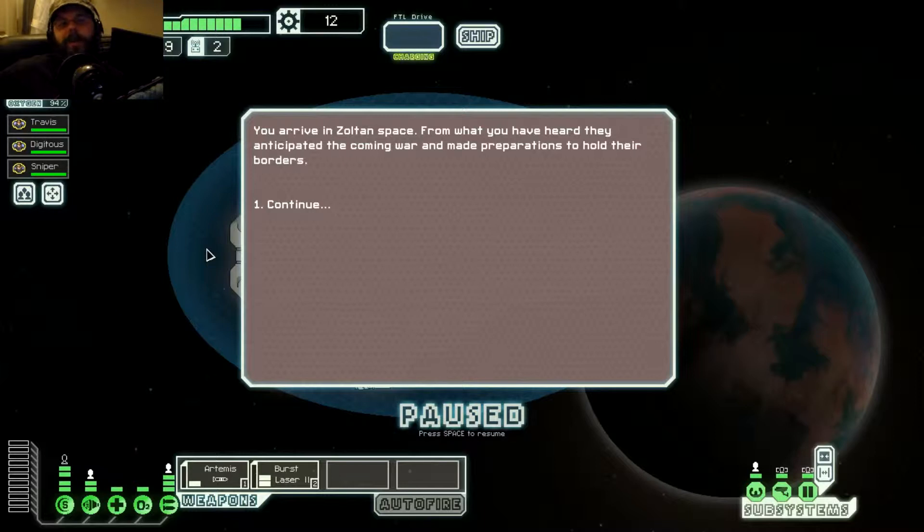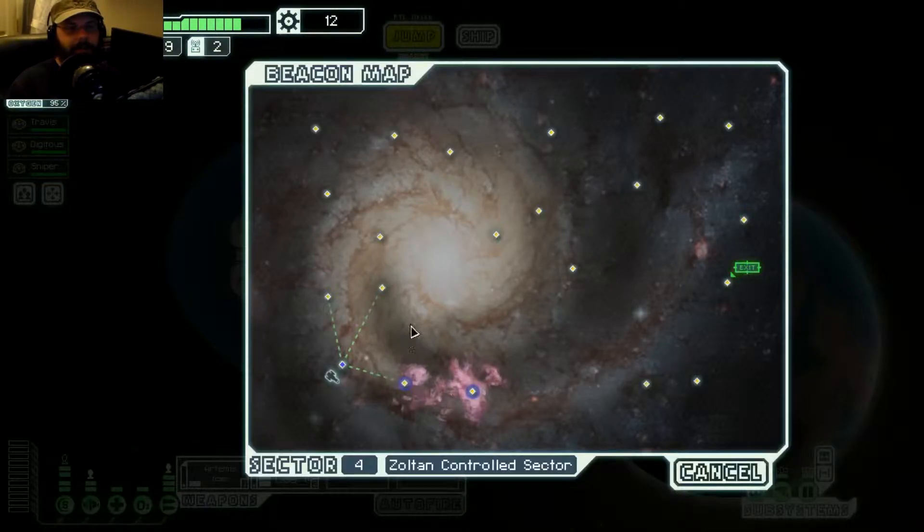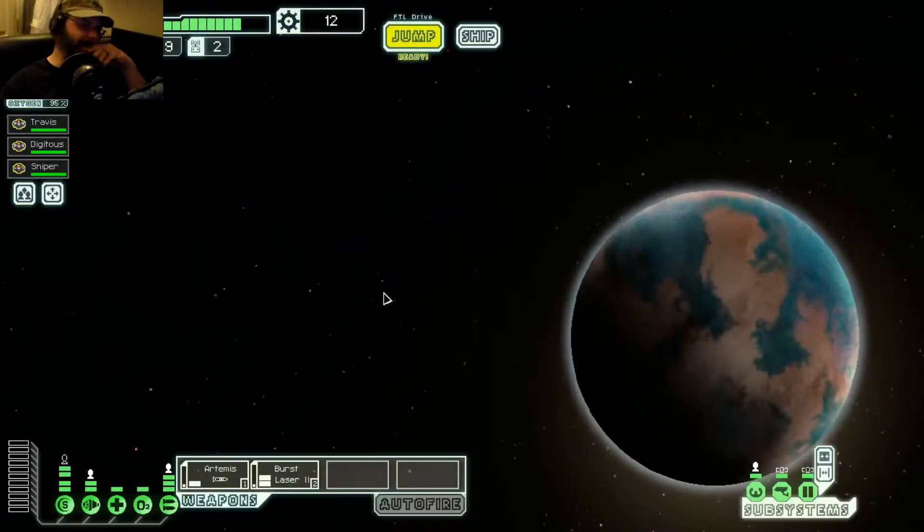We have just arrived in Zoltan space. From what you have heard, they anticipated a war coming and made preparations to hold their borders. Alright, so we're going to stay away from the nebula. We're going to go this way.